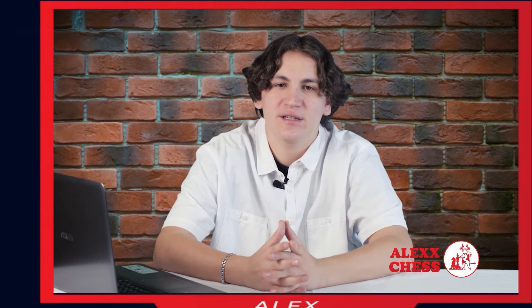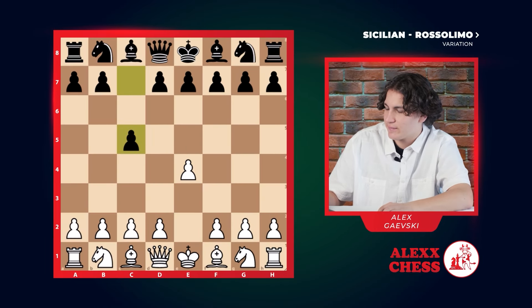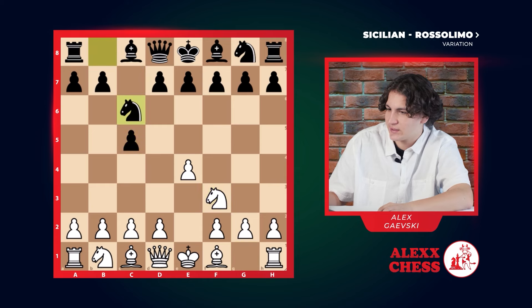Raise your hand if you like the Sicilian defense. Well, I like it. But how about we spice things up? e4, c5, knight f3, knight c6 — this is an open Sicilian. But here we go bishop b5, this is called the Sicilian Rosolimo variation.